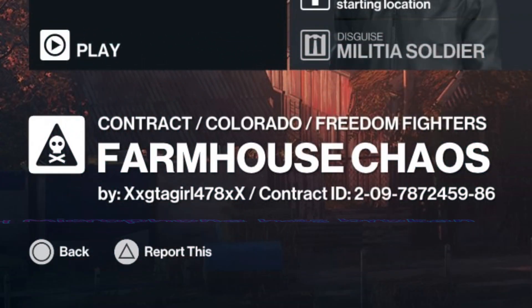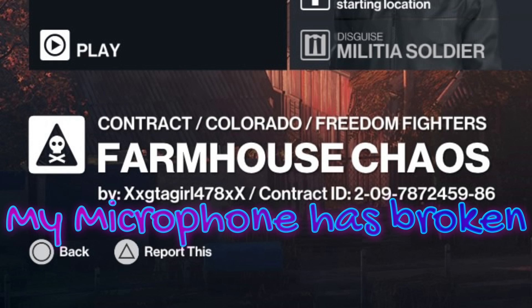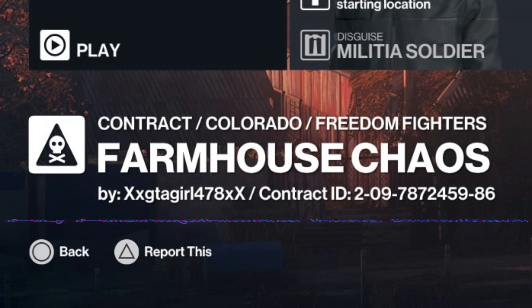Hello, welcome back to the world of assassination and the subscriber contracts. Today's contract is called Farmhouse Chaos, set in Colorado. The contract ID is up on the screen now for anyone who wishes to try it, and has been supplied to us today by GTA Girl 478.